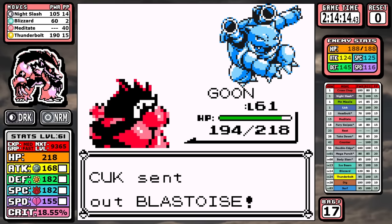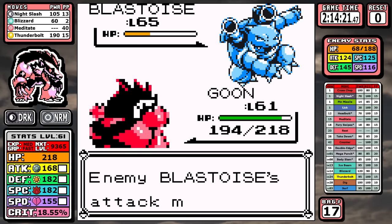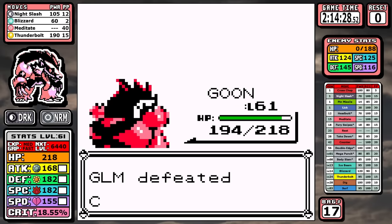As for the Blastoise, Thunderbolt has a chance to one-shot it, but I was done rolling the dice at this point so I just go for two Night Slashes, tank a Hydro Pump for my trouble, and it goes down — and that's the run over.